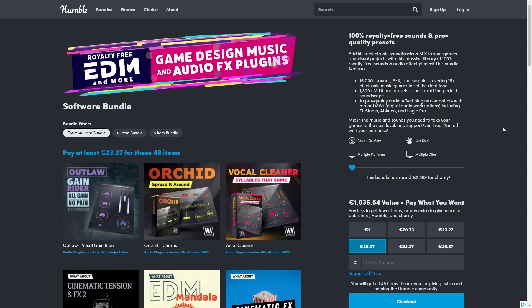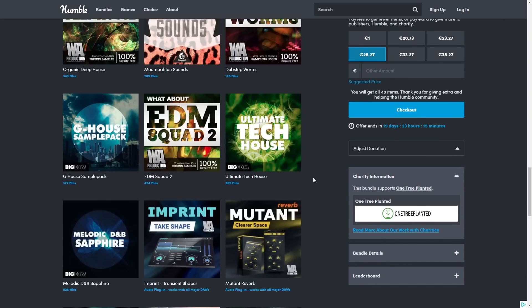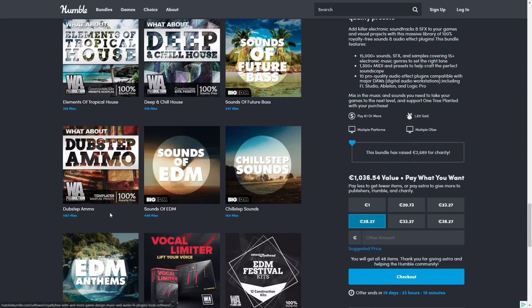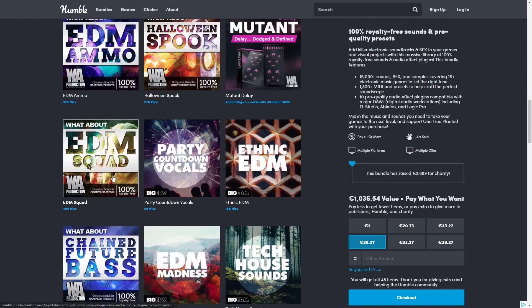Finally, the last bundle is also a Humble Bundle — this one is all about sound and music. You have a whole ton of packs with lots of sound effects and music, and also a whole bunch of interesting plugins to make your own. Now for me I know nothing about making audio, so I can't speak to what these plugins do or if they're good, but if that's your area then maybe this bundle is useful.